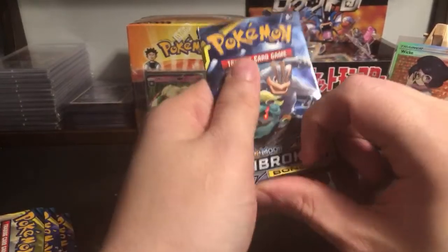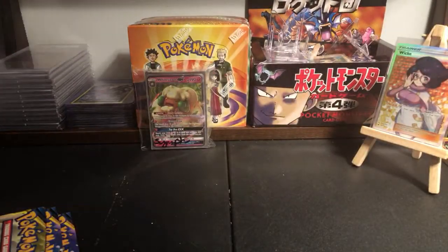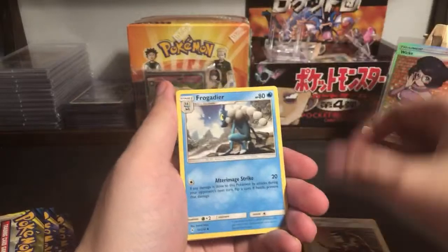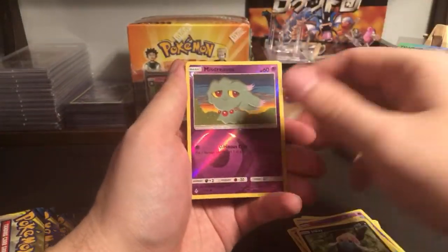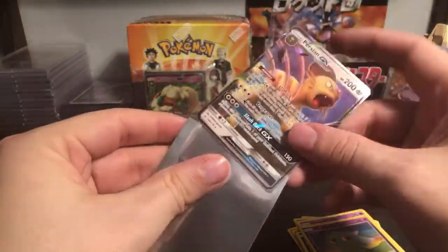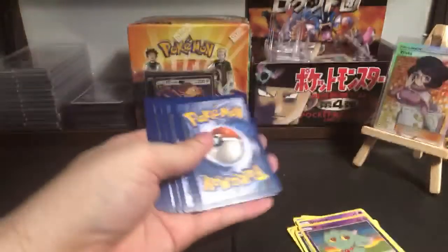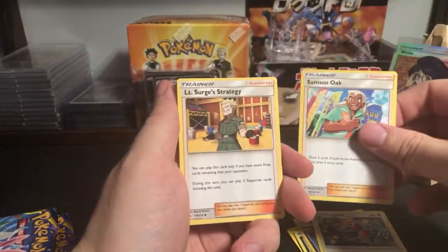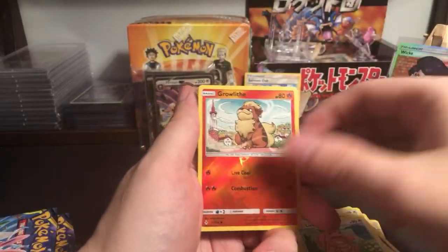Pack number one - wow those packs are really stuck in there. We have Welder, Frogadier, Melanie, Crib Brawler, Cubone, Drowzee, Tentacool, Inkay, holographic Misdreavus and Persian GX - first pack, nice! Next pack - Samson Oak. He's about to take all your country's money. Jigglypuff, Spiree, Venonat, Lulicatung, Growlithe, and Meowstic.